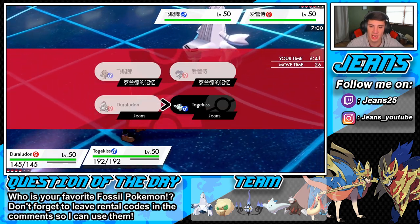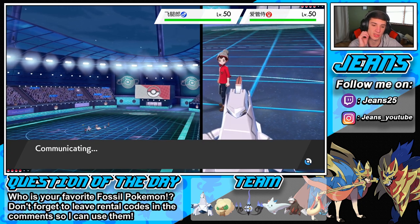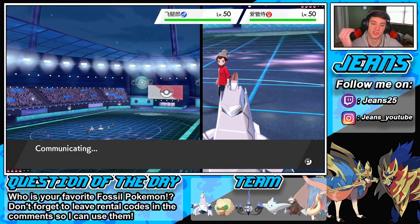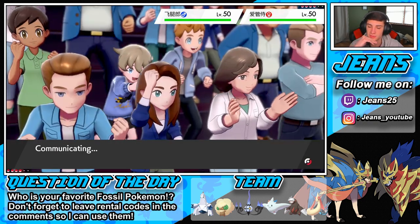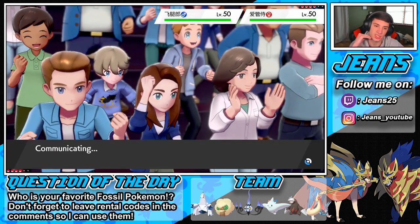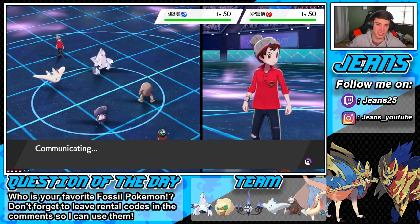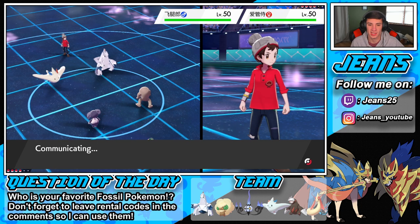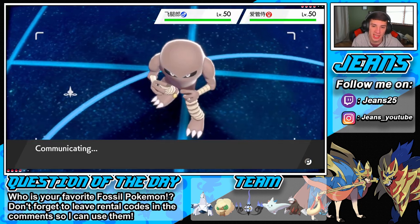I'm going to go for Follow Me with Togekiss — I can totally see him going for Follow Me as well, but let's bring this one over. If he goes for that physical attack move, it's just going to go towards my Togekiss and I can Follow Me all day. Hitmonlee looks dope — look at his legs, they're all wrapped up with like bands. He's just a body with a face — no head, just arms, legs, and a body. He looks dope though, like he'll give you a beating.